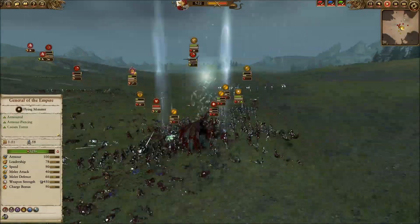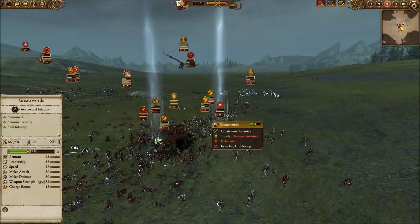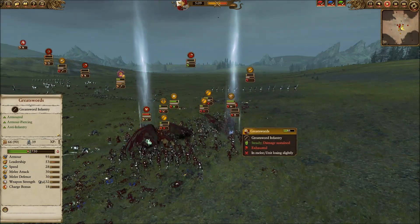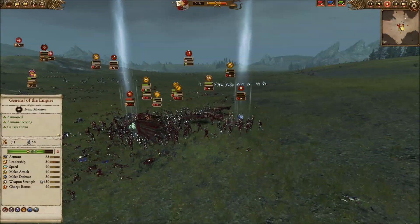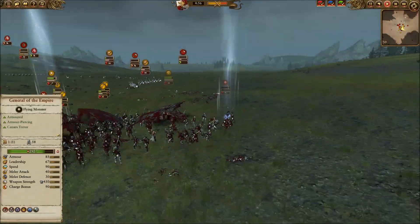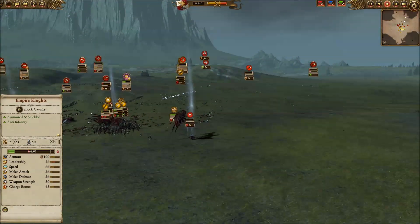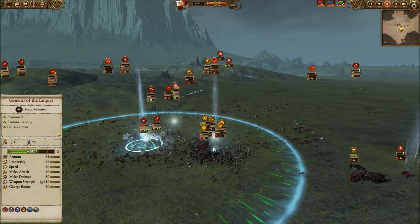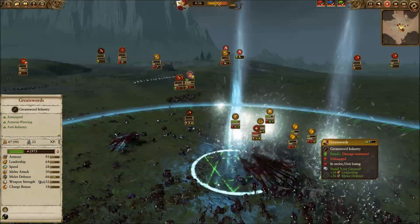He's doing a great job targeting his range units at my key units — definitely the right approach. I'm cycle charging and making a big play to take care of Belagar: bringing in the flying contingent, Flagellants, throwing everything but the kitchen sink at him. In comes the Feral Manticore — Belagar is still alive but horribly outnumbered, trying to pull out. My cavalry is heading across the field to chase his missiles. They're very beat up but I'm hoping they'll make it.